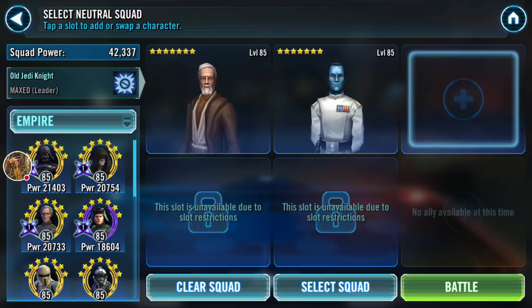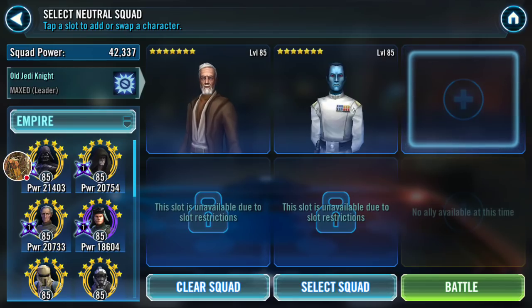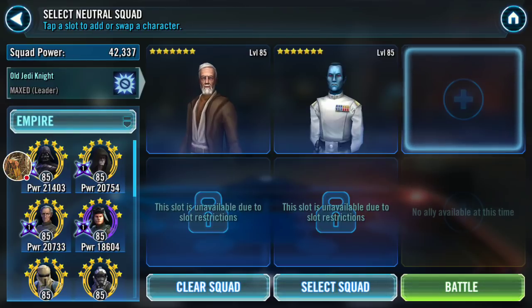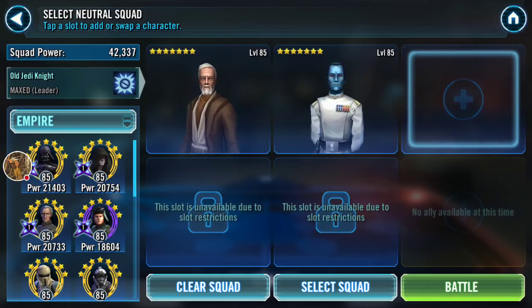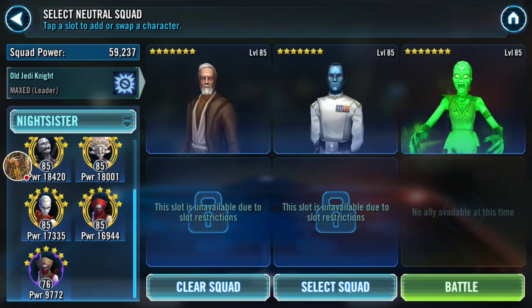I'll go with Old Ben lead to reduce turn meter and prevent those guys from using their specials, combined with Empire Thrawn. For the third slot I can't use any Jedi or Empire. Old Ben's leadership gives everyone evasion and turn meter whenever they evade an attack — so anyone who naturally gains Foresight is great because they gain Foresight, the enemy attacks them, and your toon gains 30% turn meter. I'll use Spirit, the Nightsister, who generates a lot of Foresight by herself, stuns, and dispels — pretty useful for control. So I'm going in with Old Ben, Thrawn, and Spirit.